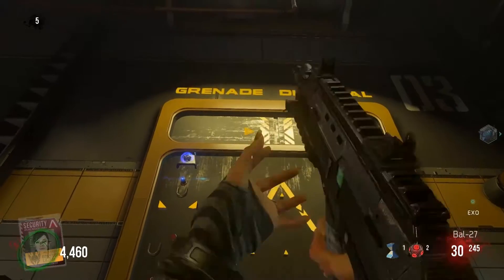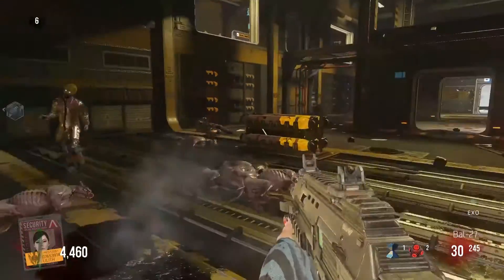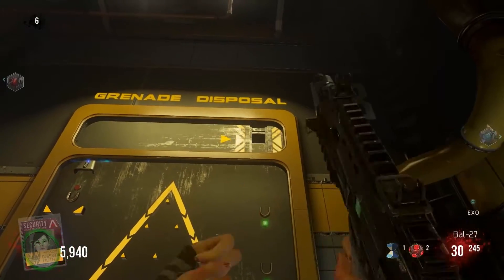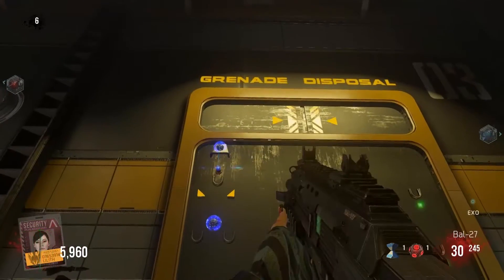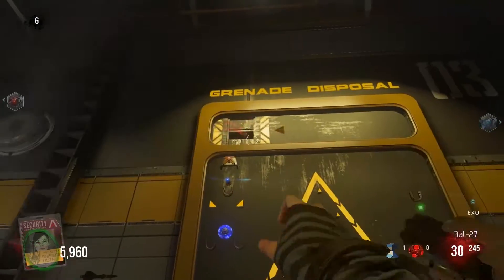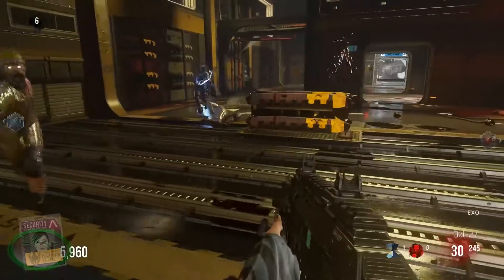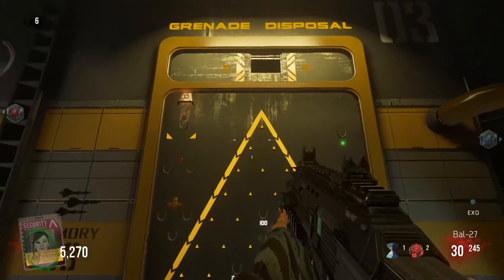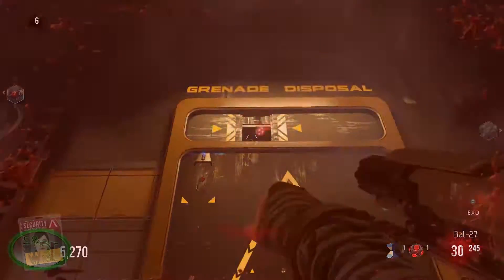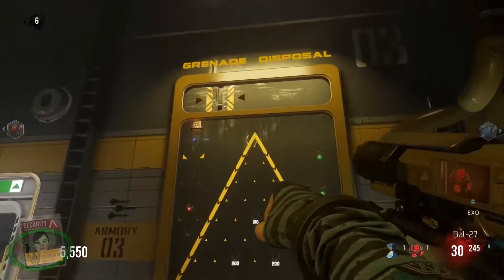So the first row: shoot that teleporting grenade in there to get it started. After that you have to get a distraction drone and a frag in there. The second time you shoot that teleporting grenade in, then you get an explosive distraction explosive and a frag. On the third row, shoot that teleporting grenade in to get started, then go for the explosive nano, explosive distraction explosive, and frag. I'm on the distraction part right now — I'll wait till the symbol turns into a distraction symbol.